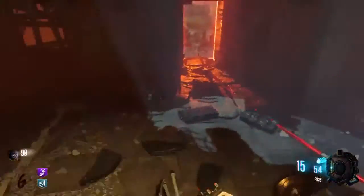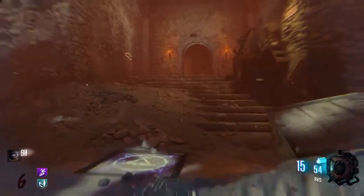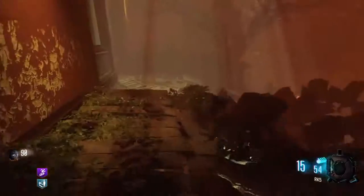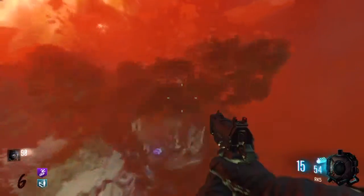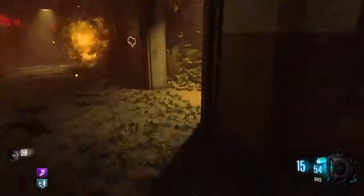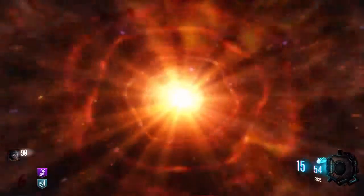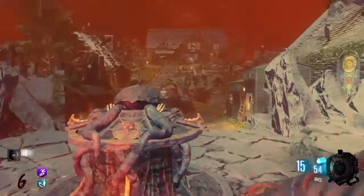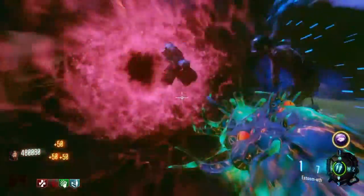Once you get the shield, you also get Juggernog. After jug, go down the stairs and take a left into Zetsubou. In there you want to go over the pyramid and through the door in front of you. Once you do that you'll be in Kino - take a left and get Widow's Wine. Then go down the right-hand stairs into the teleporter to Nacht, get Speed Cola, exit through the door behind you, go to the corruption engine back into spawn, and get Quick Revive. Train there for a bit as it's not safe to go back until the end of the round.